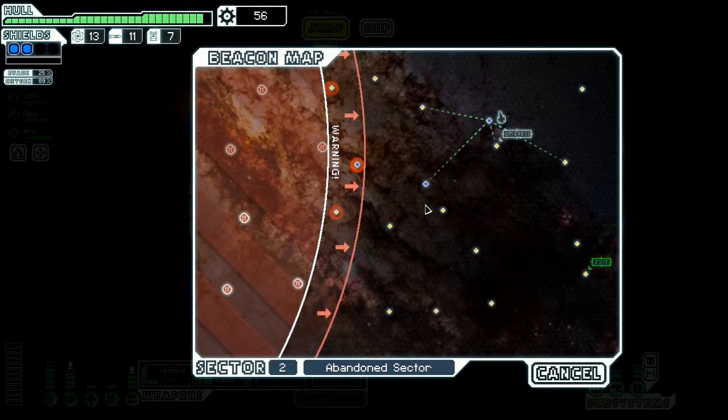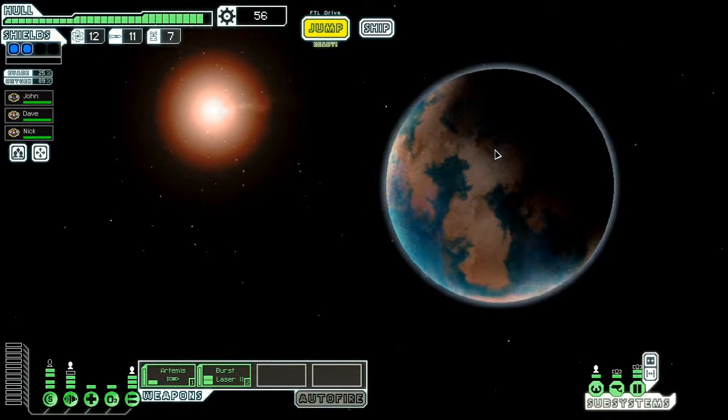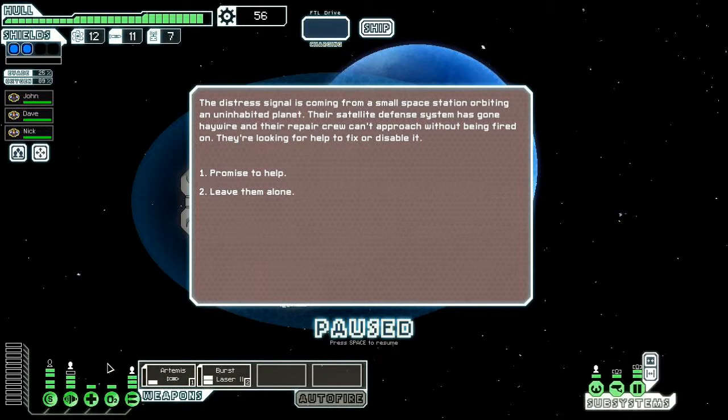It's funny because it's horrible. The distress signal is coming from a small space station orbiting an uninhabited planet. Their satellite defense system has gone haywire, and their repair crew can't approach without being fired on — looking for help to fix or disable it.